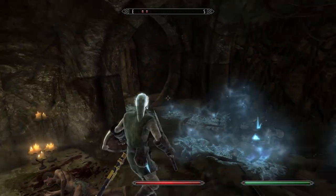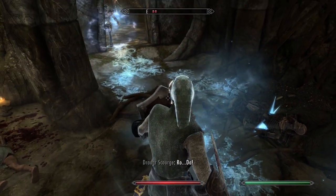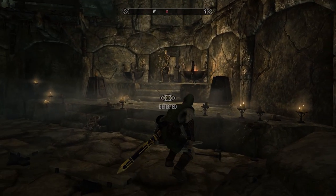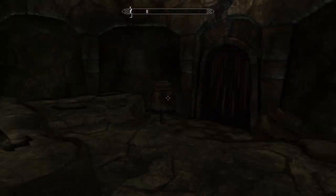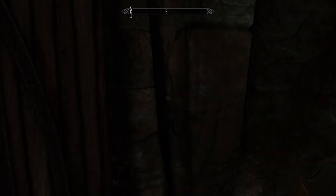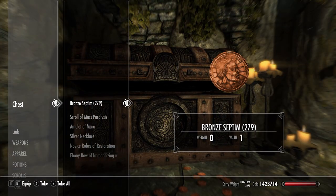You'll find bronze septums literally everywhere, as they essentially replace most of the original gold coins in Skyrim. Silver septums are much harder to find but do still turn up. After playing with this mod for about an hour, I have yet to find a gold septum, so these are pretty rare. The only place you'd find a gold septum would be in a location that normally gives you 100 coins, so the best places to look would probably be boss chests.